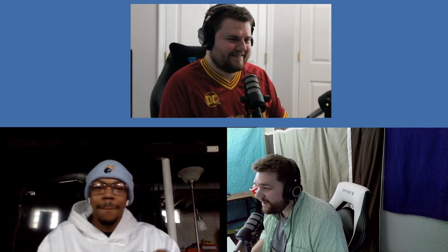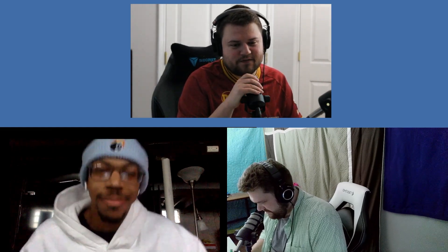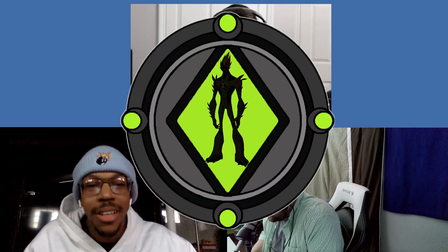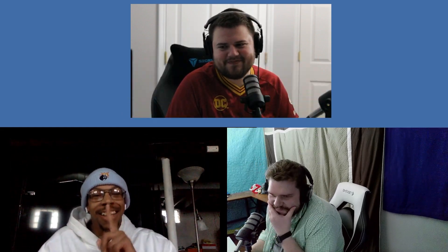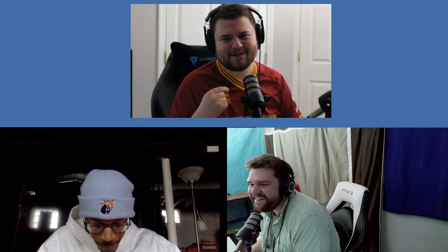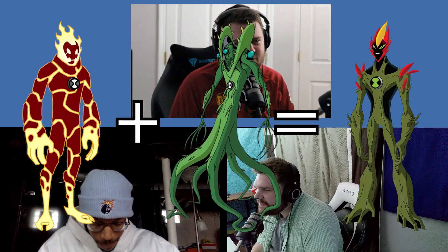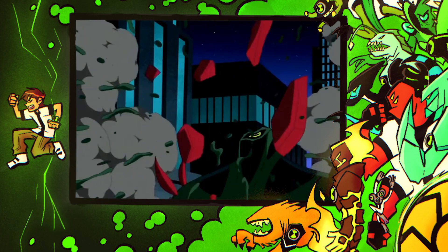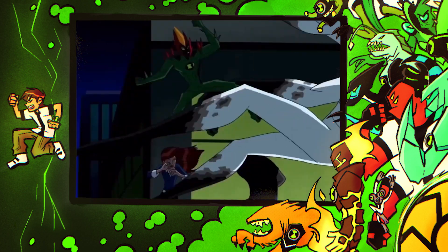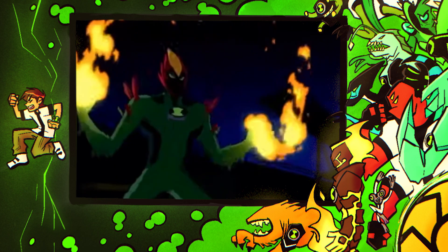That was a strong pick right off the bat. For the first pick, Hopper goes with Swamp Fire — consistency overall. Swamp Fire combines Heat Blast and Wild Vine into one, he's strong, you can blow half his body up and he just grows back. He's putting up numbers.